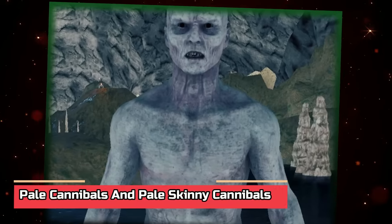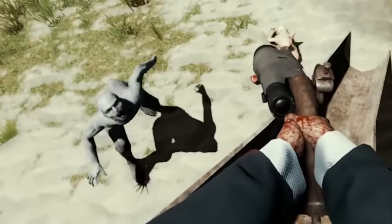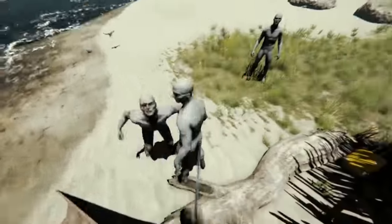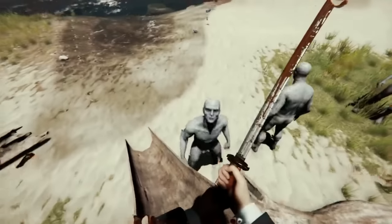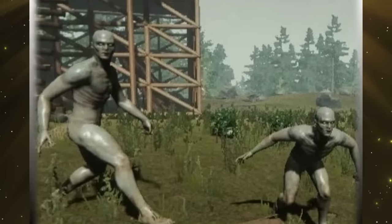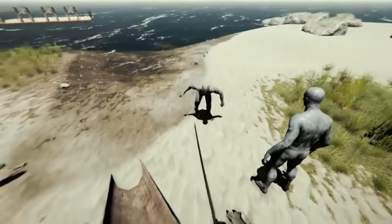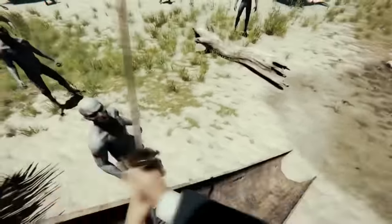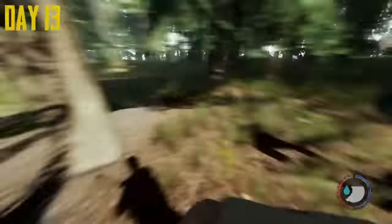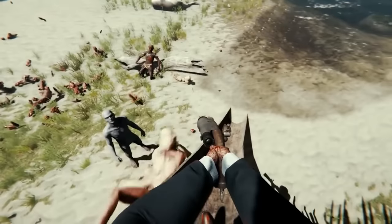Pale Cannibals and Pale Skinny Cannibals — the pale cannibals are uncannily humanoid in their mannerisms and stand quite tall. Found in caves alongside pale skinny cannibals, they are slightly larger than regular cannibals. Their sounds of pain and screaming are quite eerie, and all members appear to be male. They sleep like bats attached to cave ceilings, with a more prominent animalistic nature. Unlike other cannibal variants, pale cannibals are hostile from the very beginning. The skinny pale counterparts stand hunched over, move in a far more primitive manner, and reside in the same caves. There appears to be no female version of the pale skinny cannibals.